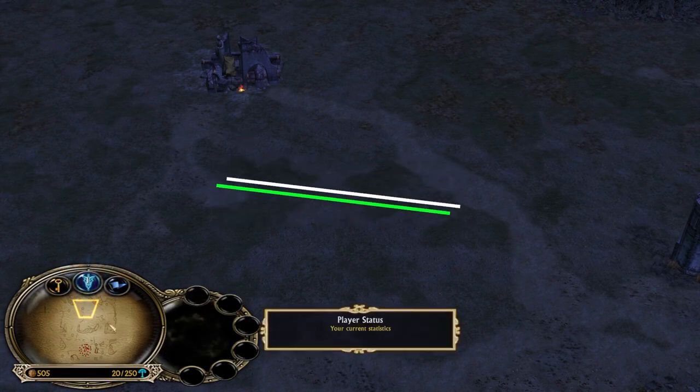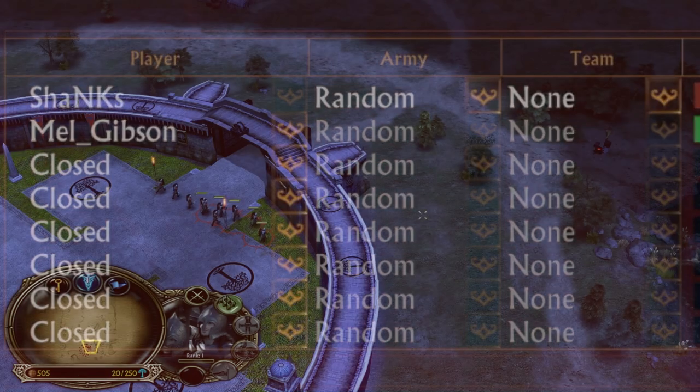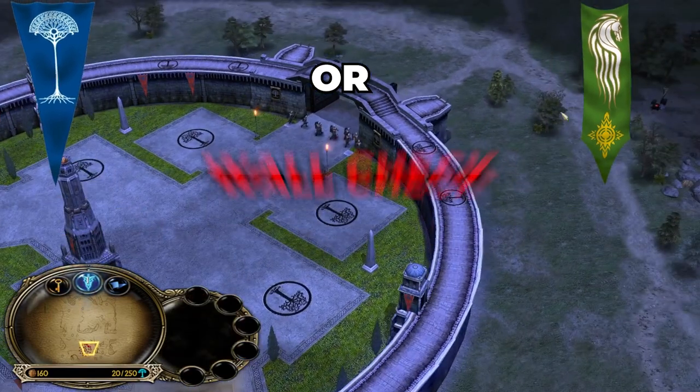Number 1: Wallchecking. At the beginning of each game, if your opponent has picked random and you are playing in a castle map, you will have to wallcheck.